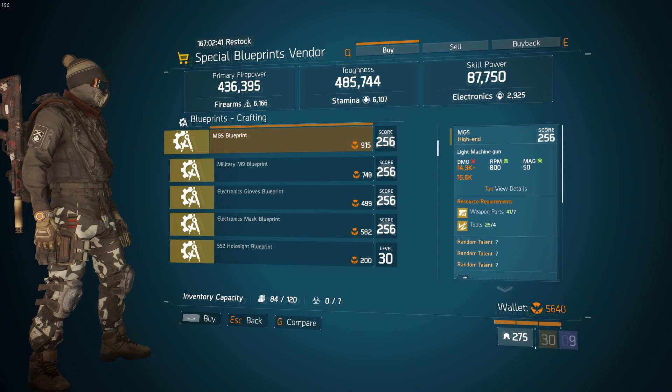Starting off first, you guys want to check out the special blueprint vendor down in the terminal. The first thing I recommend checking out is this MG5 blueprint. If you guys are looking for a good LMG, this weapon, in my opinion, is the best in its category. So if you are looking for a Lone Star build, or if you just want to make a build with an LMG, definitely pick up this blueprint.